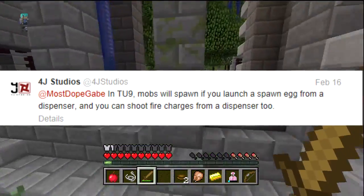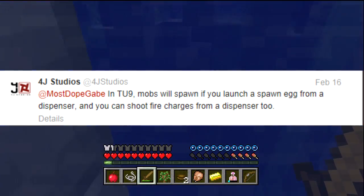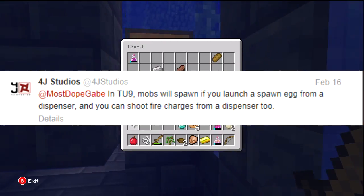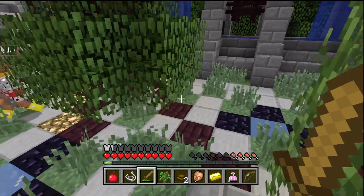And of course guys, last but not least, mobs will actually spawn if you launch a spawn egg from a dispenser, which will be pretty sweet guys. This will be great for adventure maps or custom map building and things like that. You can also shoot fire charges from a dispenser too. So I guess that's their way of saying that fire charges are going to be in the TU9 update.